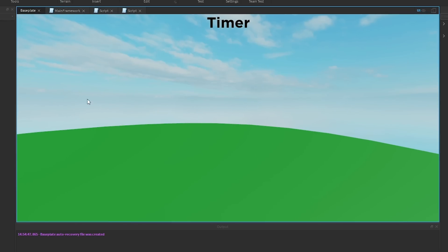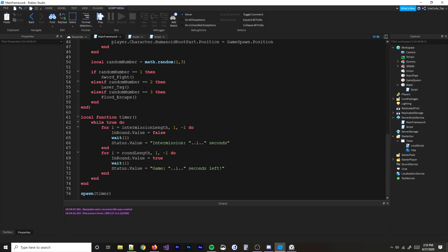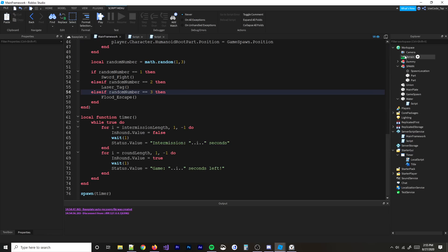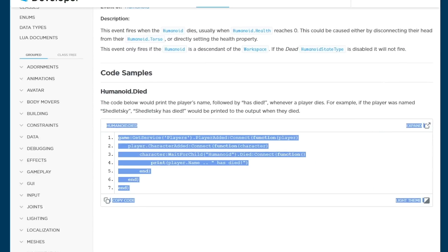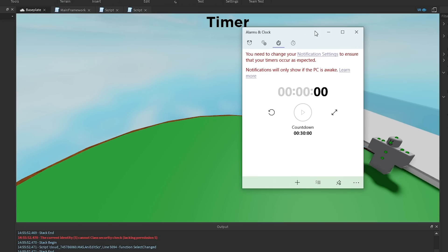The leader stats show up in the top right — not surprised, that works. Now for detecting wins: I can't use Region3 in time, so instead I'll give every player a boolean value called 'died' set to false. When a player dies, I set 'died' to true. I'm not 100% sure this will work but it's the best I can do — and we just ran out of time.